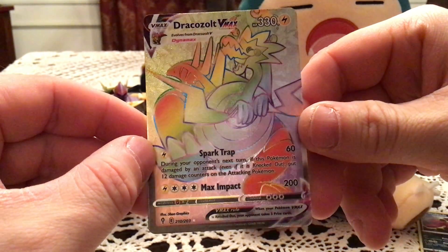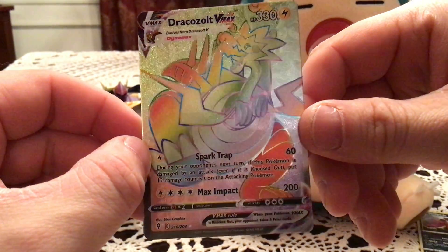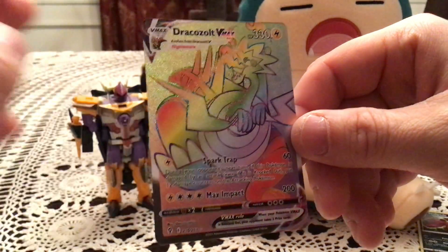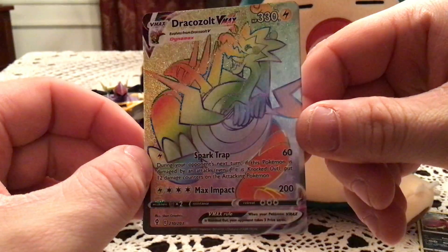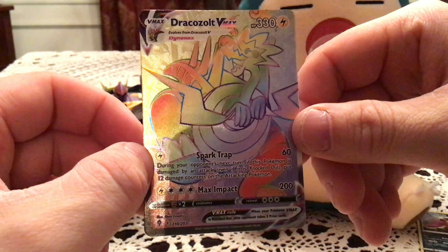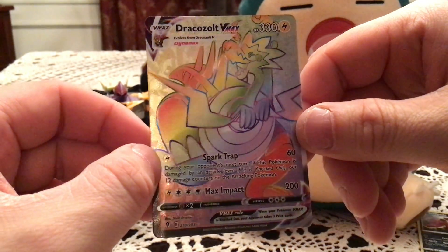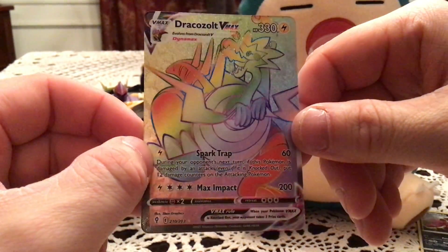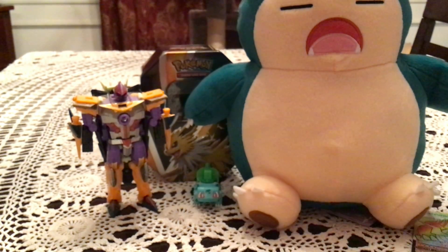Oh — that's a good card! That is a rainbow rare Dracozolt VMAX! I will happily take any sort of high rarity card any day, especially when I know it's something I do not have. I believe I had pulled the rainbow Duraludon VMAX from my booster box — I think that's what it was. I have one rainbow, I believe. But I am thrilled with this, I'll happily take that. That made the tin easily — best pull, no question.